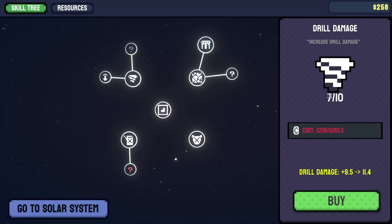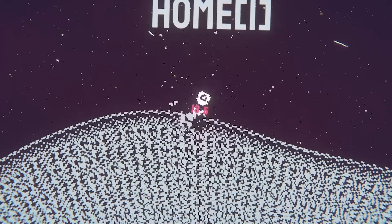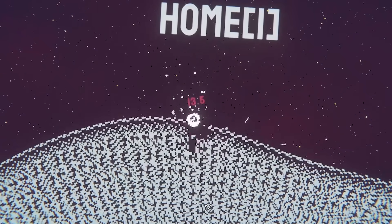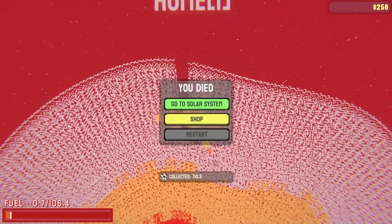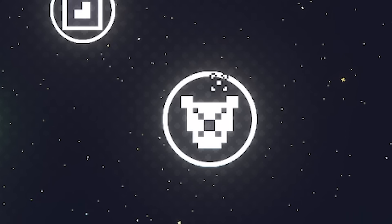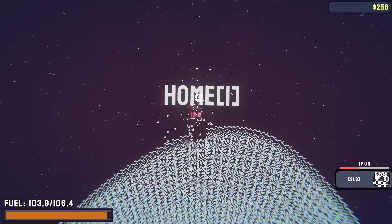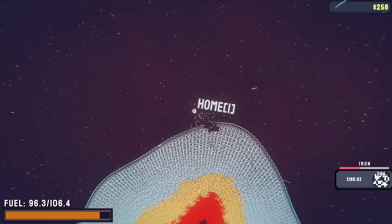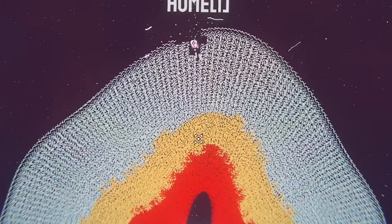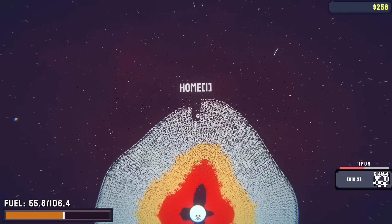Now we've got seven levels out of ten already unlocked, which hopefully means as we drill down this time we should be able to get a little bit further before we die. We need to try and work on silicon plating because this will give us armor, and we need silicon for that. If I zoom out you can actually see the different layers - that yellow is the silicon we need, beneath that in the red is aluminium, and beyond that is the core. Remember, that's the objective: get to the core.